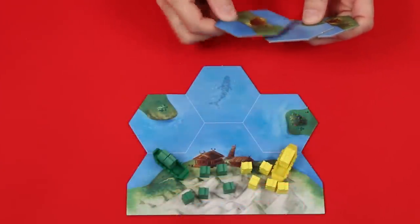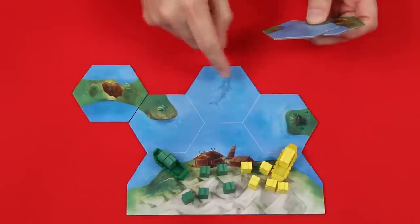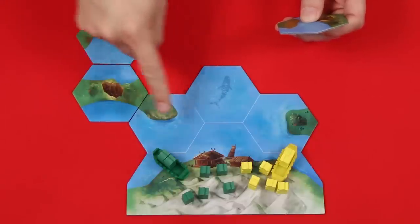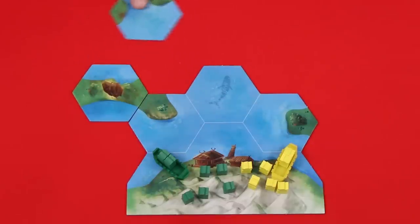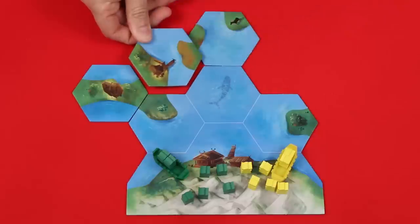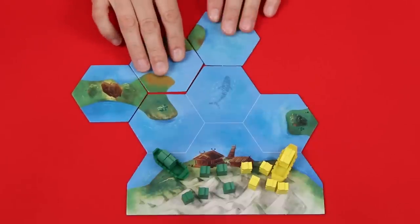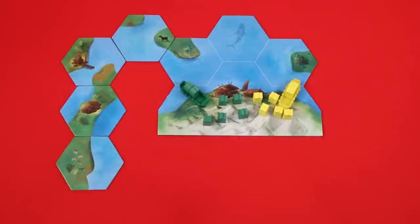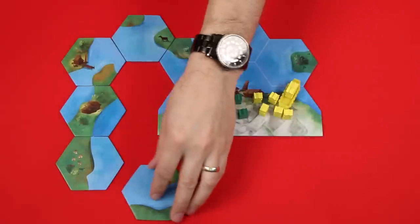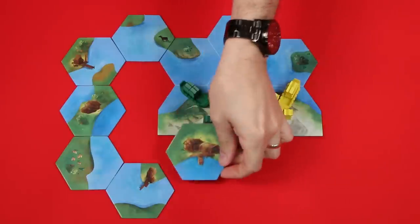At the start of your turn, you must always choose and play one tile from your hand, attaching it either to one of these three spaces of the starting board, or as time goes on, to another tile that's already in play. However, all touching edges must always match. So for example, if tiles were added like this, I couldn't put this tile here because the edges don't match up. I'd either have to put it somewhere else, use a different tile, or potentially rotate the tile so that it does fit.